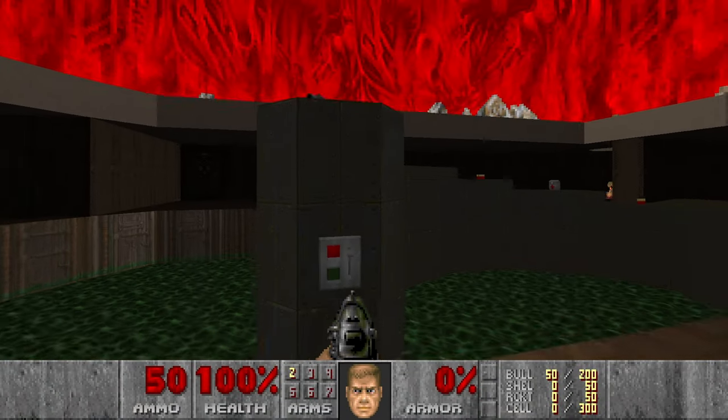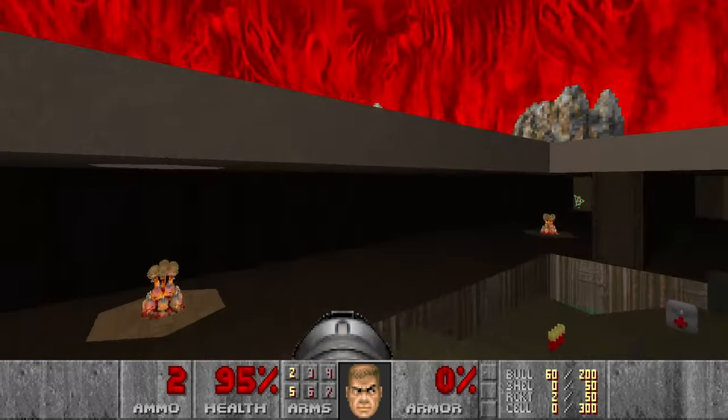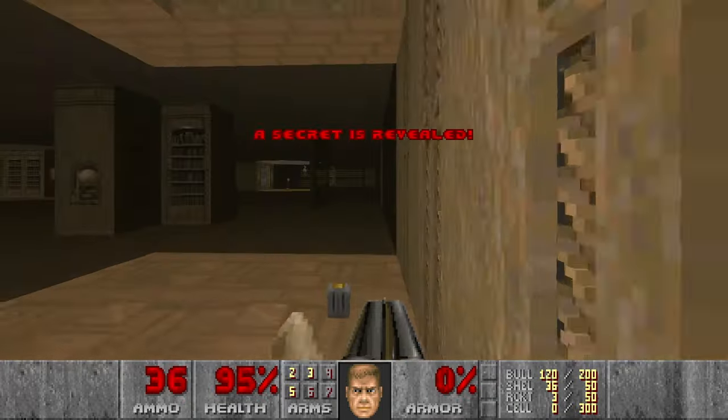This level has a bit unusual design, and this is the only level in Doom 2 that has a secret no timer. Basically in the next room you have a small section with some ammo which you should go and grab first, because after 30 seconds this section over here will be closed, so you won't be able to get all the secrets.